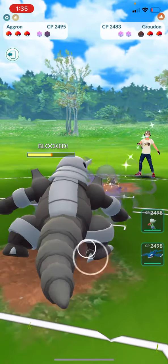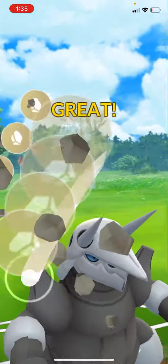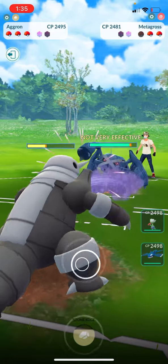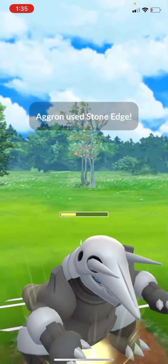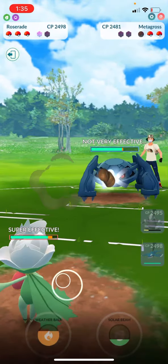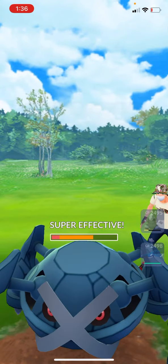We want to hang on to Aggron for a little bit — yeah, that wouldn't have been good for us. Let's go and use stone edge, we can get him. A Metagross — now we're gonna start eating their shields. Get off a stone edge, yes! Let's get the other shield here. I'm gonna swap out to my Roserade and see if we can get off this weather ball. There's a fire move that will be good against the steel type.